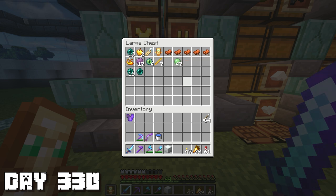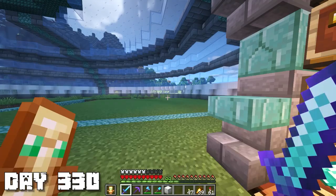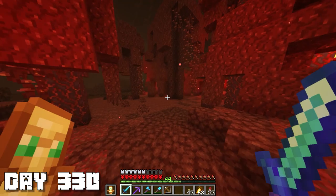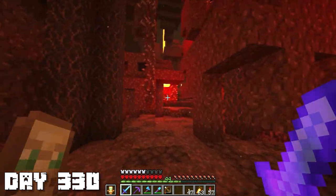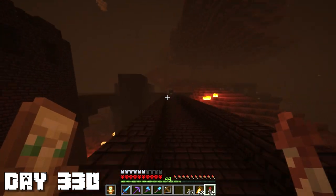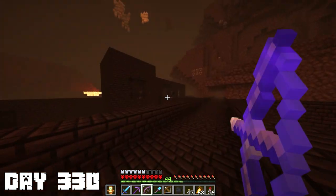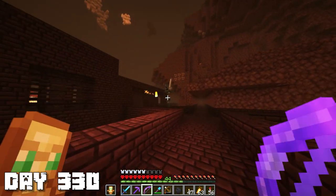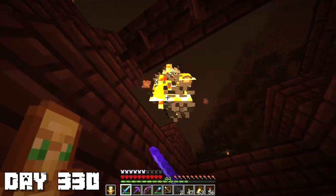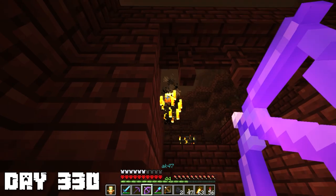The Nether is not a place I like to traverse. There were a lot of hoglins and piglins around me but it was pretty simple. I just need to locate a blaze spawner. Here are some wither skeletons - I gotta be careful of these guys because the wither effect can be pretty much lethal to me. Here we go, we found a blaze spawner, so I think it's good to start farming these guys.